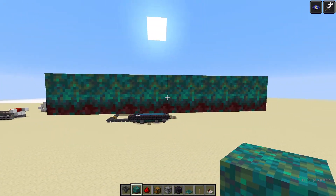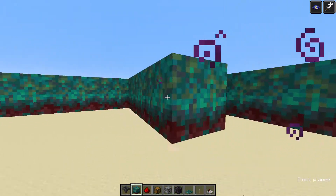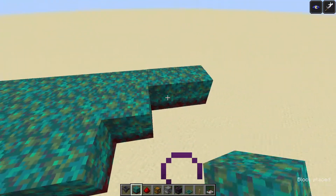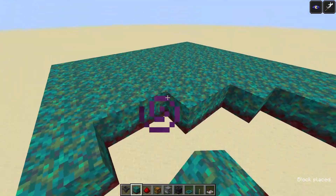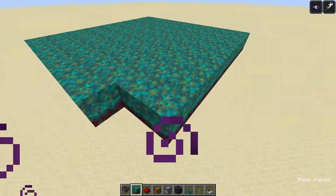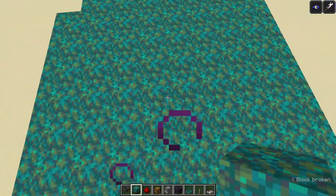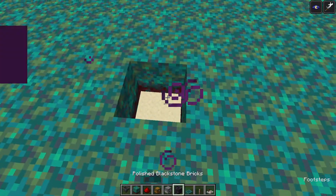And then you can take it out 3 more and just fill this in — it really shouldn't take too long. Once you complete that, you're going to not put in the corners, because that's where your collecting hoppers are going to go. Also, knock out this center one, because that's where your water is going to come out.